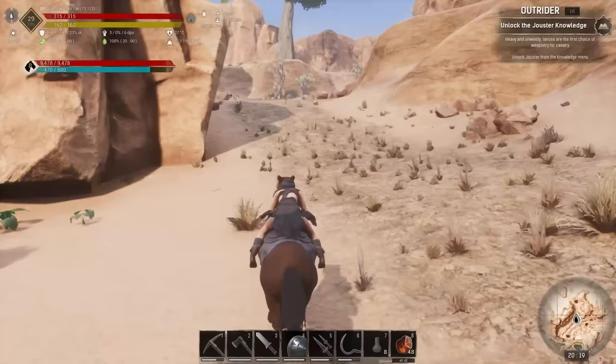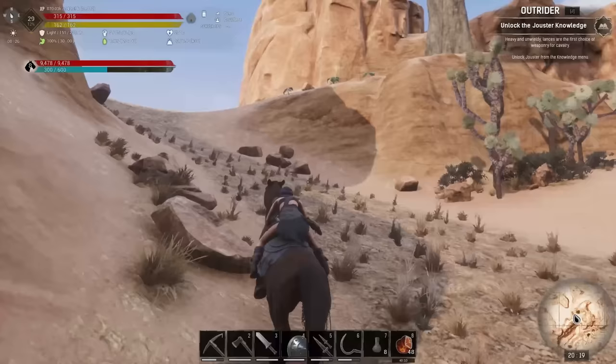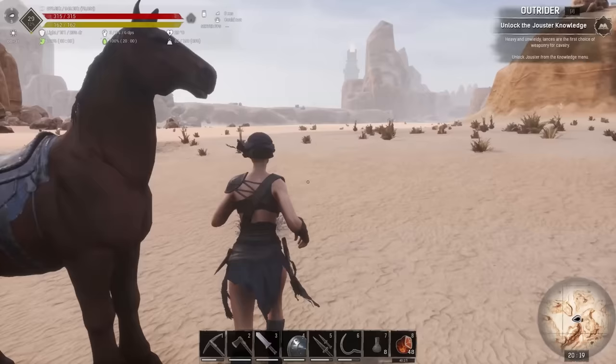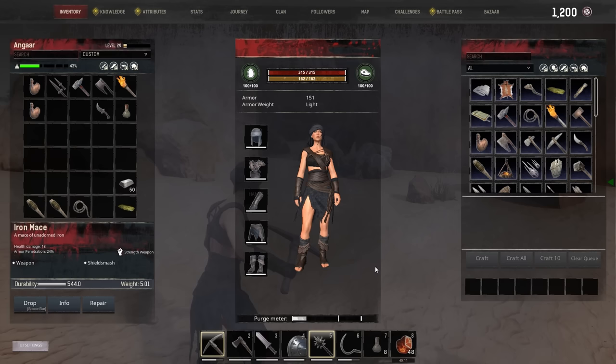A couple of antelope things going about — or gazelles, whatever they are. As we get up here we're going to encounter some new creatures. These are called rocknose. There are different variants of rocknose: stone ones, iron ones, coal ones, and crystal ones. There's some iron nodes up here as well.